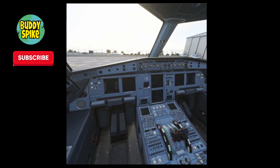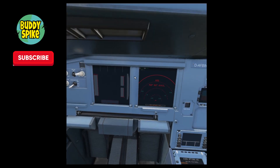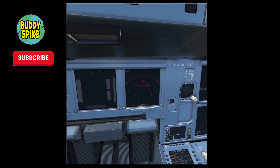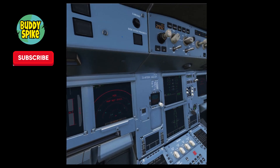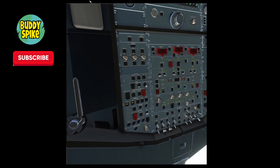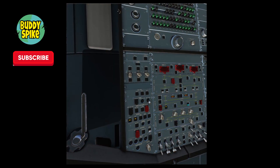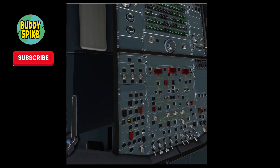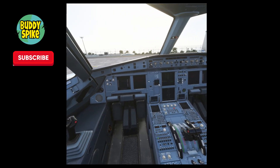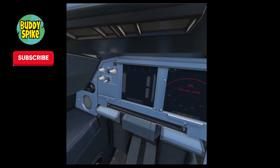Right now it says GPS and map are not available. Go back to the top panel, but this time go to the left-hand side panel — there should be three dials. Set all three of those dials to NAV. Wait for them to get calibrated. It will say 'Fault' first, but it's actually calibrating.